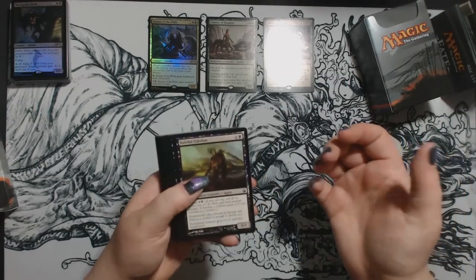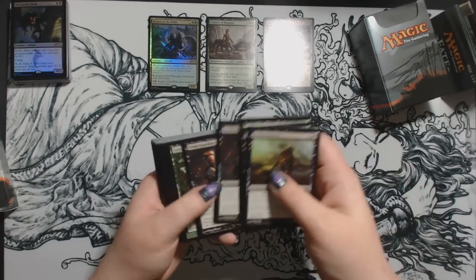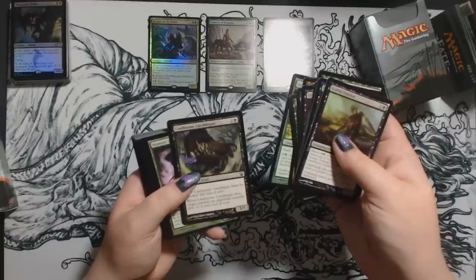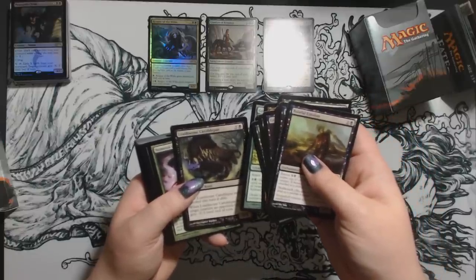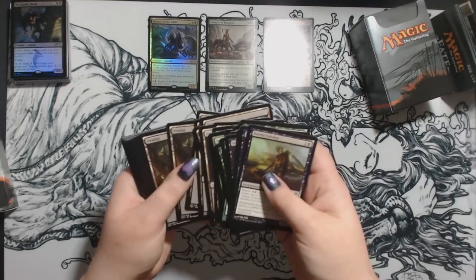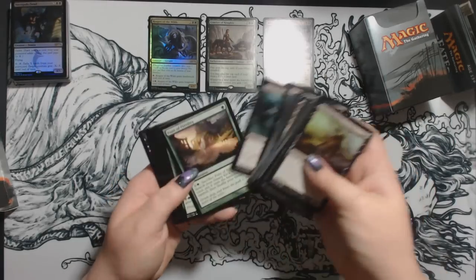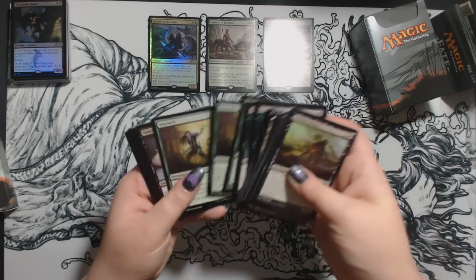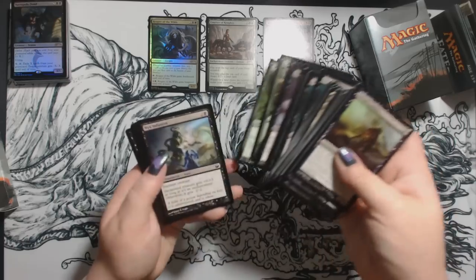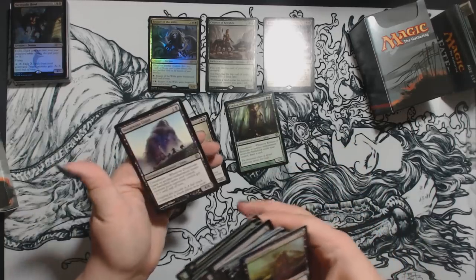Let's see what rares are in the Profit deck. They have Baleful Eidolon, Brain Maggot, Leafcrown Dryad, Grim Guardian, Noble Quarry, Oakheart Dryads, Nyx-Fleece Ram, Graverobber Spider, Loathsome Catoblepas, Nemesis of Mortals, Nylea's Presence, Swamps, Forests, Dark Betrayal, Commune with the Gods, Boon of Erebos, Vine Snare, Debilitating Injury, Commune with the Gods, Defend the Hearth, Plummet, Nyx Infusion, Reviving Melody, Nighthowler, Arbor Colossus, and Doomwake Giant.